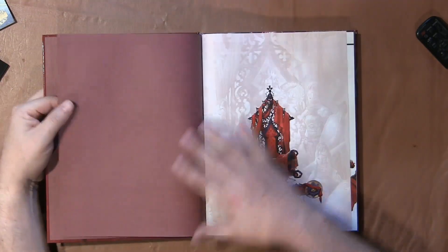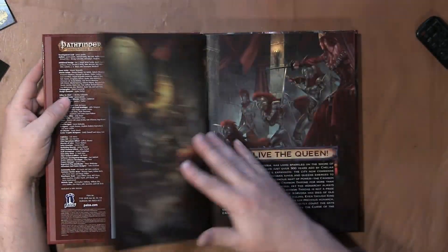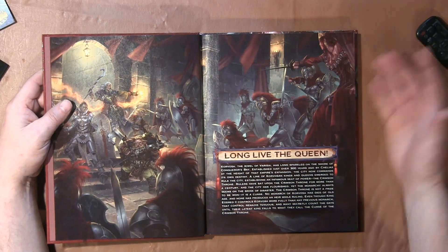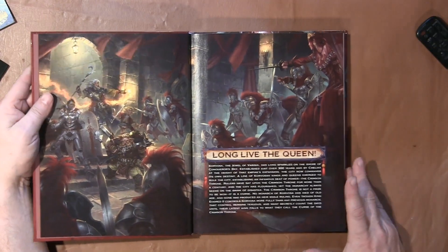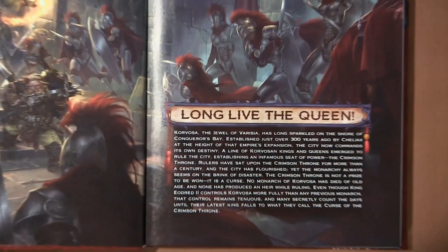I was going to give you a brief synopsis of the story — I don't know if that's important. We know that the story involves Scarwall. You can see this is the premise of the story, and we'll zoom in and I'll just read a sentence or two to give you an idea.